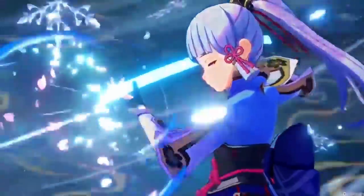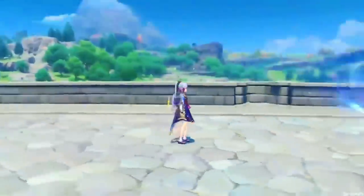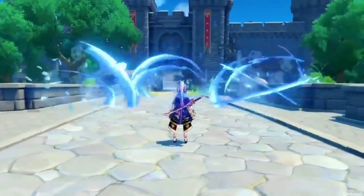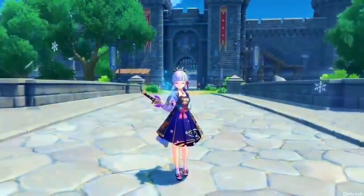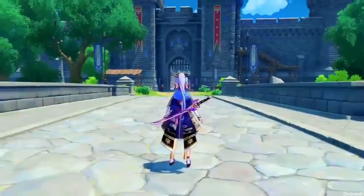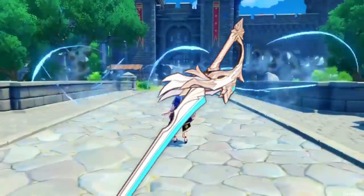Mist Splitter's Reflection is the best because of the Cryo Damage bonus it gives. Primordial Jade Cutter is a flat attack buff, which is very good on a main DPS. Summit Shaper is a shield and attack buff, very good on DPS. Skyward Blade is there for the energy recharge and the crit rate increase from the passive. For a Physical Ayaka build, I would only recommend Aquila Favonia for both the passives and the Physical Damage bonus substat.